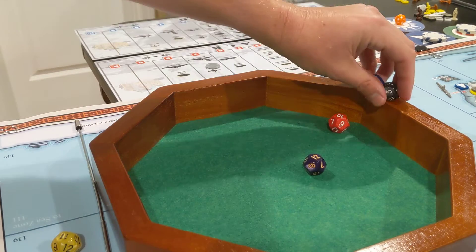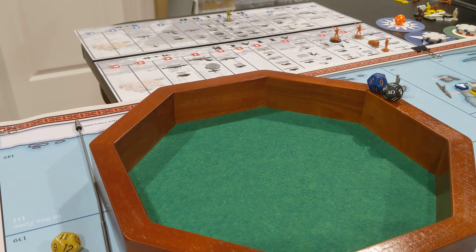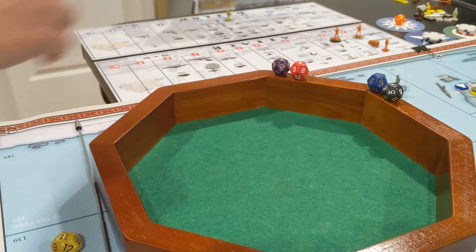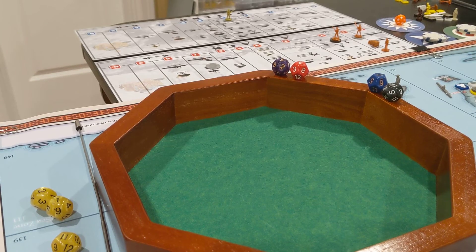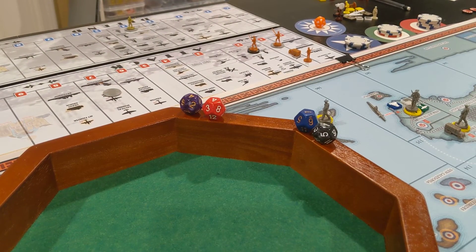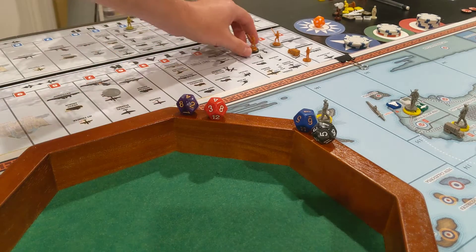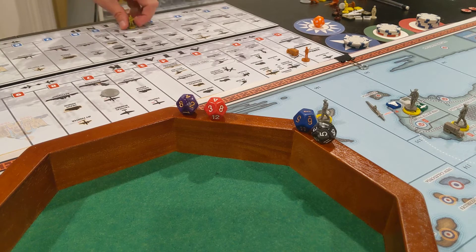Not too shabby on the attack. KMT defending at four — the rule is that if you're simultaneously attacking by sea and land, all amphibiously assaulting units have to be chosen first as casualties. They got two hits, and with double casualties I have to lose the SNLF Marine and the two infantry. So I took the territory, but at great cost. The Chinese really rolled well that turn.